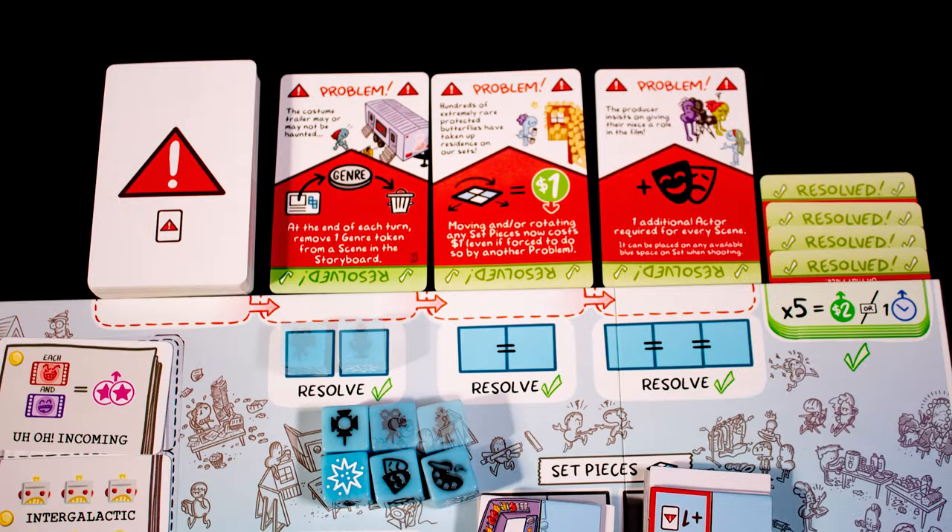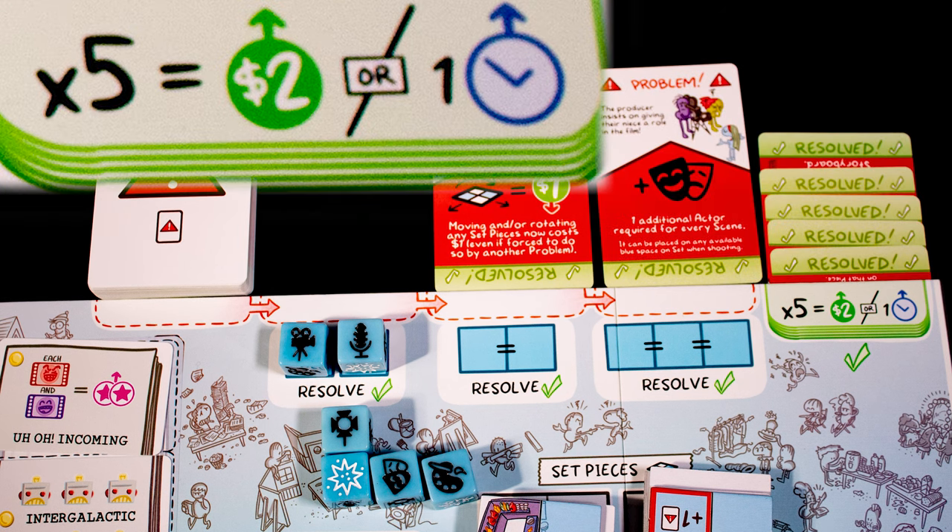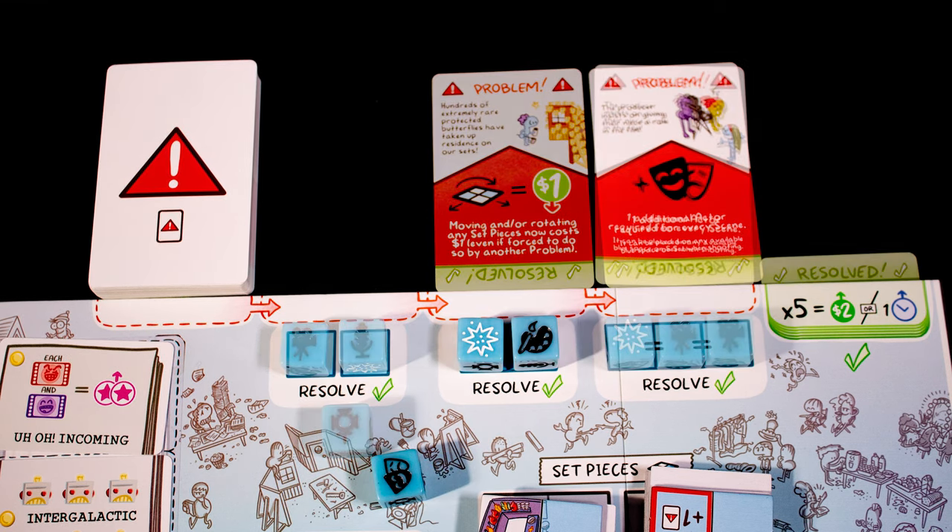Then take actions on the board. This spot uses two dice and resolves the problem above it. Once five problems have been resolved, gain extra money or schedule.